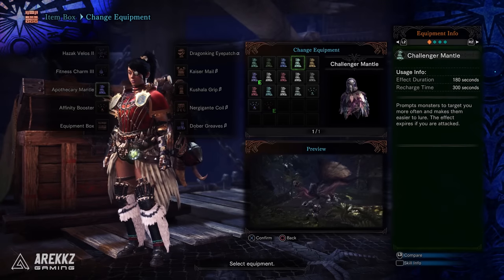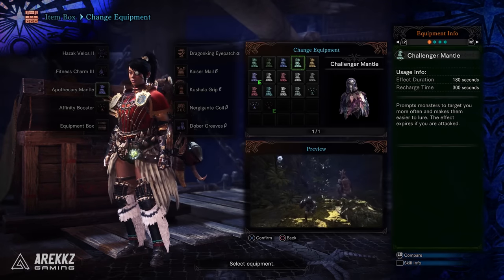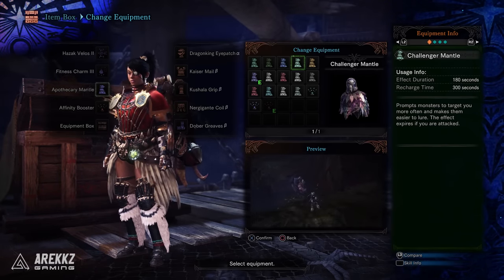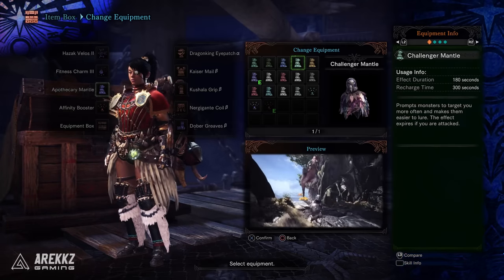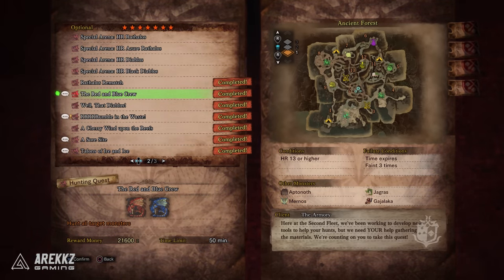The Challenger Mantle prompts monsters to target you more often and makes them easier to lure, but the effects expire if you're attacked — so it's super useful if you want to lure a monster into another area or into a trap. This item comes from the 7-star quest The Red and Blue Crew, which has you hunt a Rathalos and an Azure Rathalos. It's part of the Armoury quest line and should just show up on your list; if it doesn't, make sure you've cleared the previous Armoury quests.